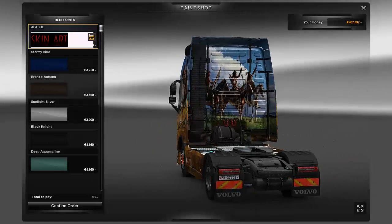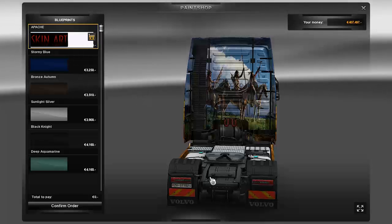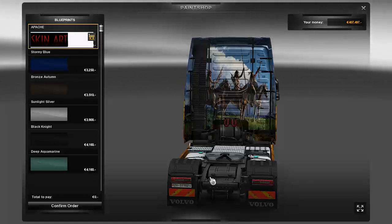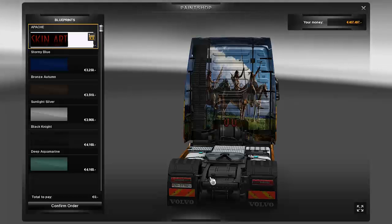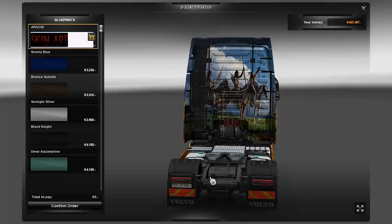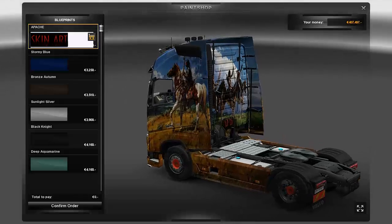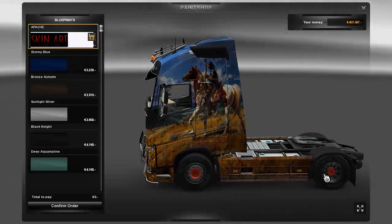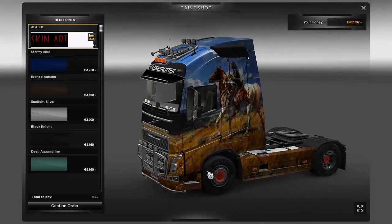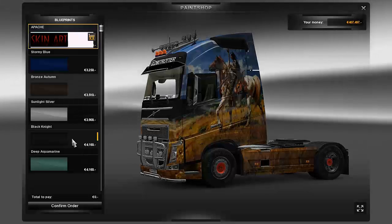It's really rare to find a skin that is essentially a picture — and that is exactly what this is. It's beautiful. I don't know exactly where I would use it, but I know I'd find a place. On the back are what appear to be three Apache warriors on horses with tomahawks and spears raised. It's a really beautiful skin, and I'd recommend it if you're looking to turn your truck into a mobile painting.